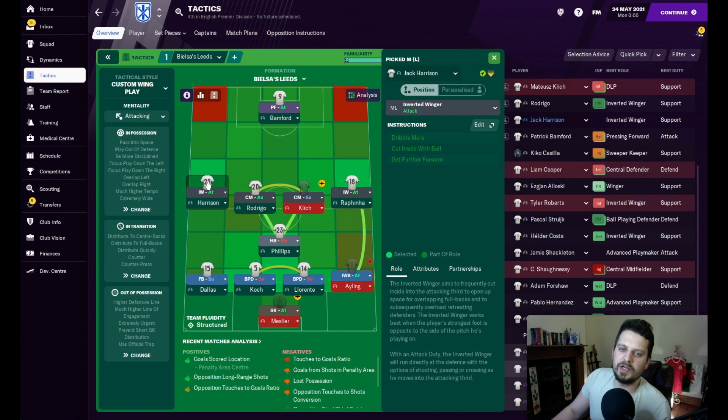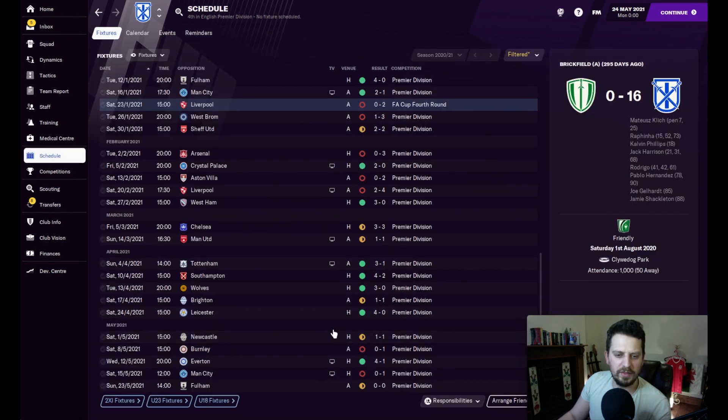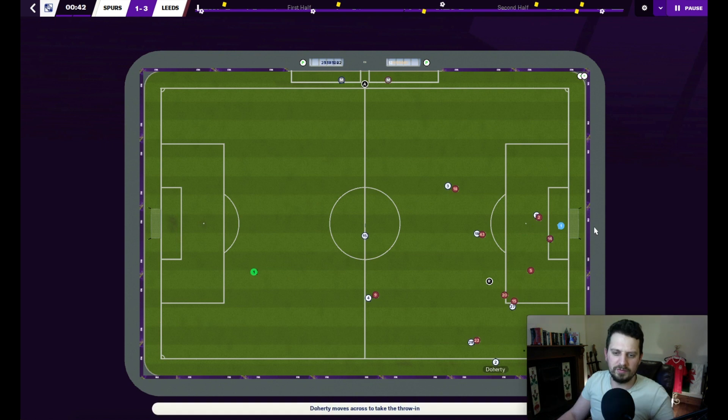Harrison is inverted wing attack with no other instructions — just the basic role. Bamford is a pressing forward and we've given him shoot more often on top of that. I'll head on over to the schedule and we'll watch the Spurs game — the 3-1 Spurs game. We'll watch the key highlights and I'll pause it and talk about bits which interest me.